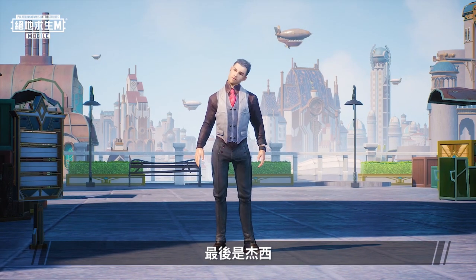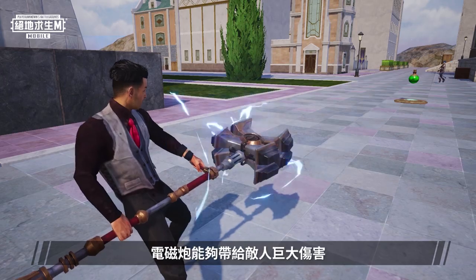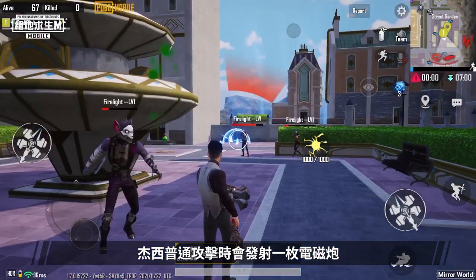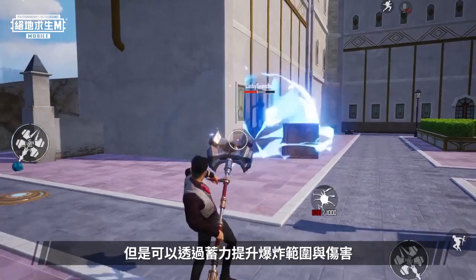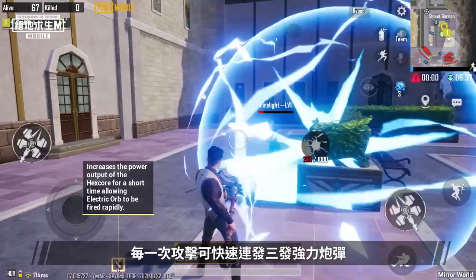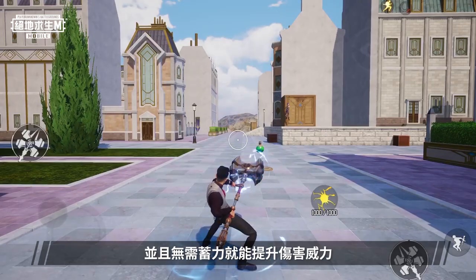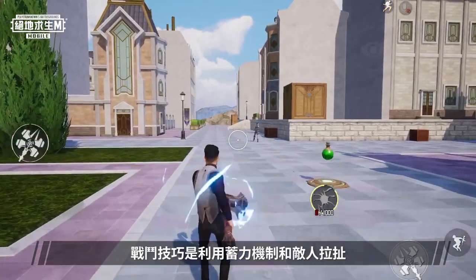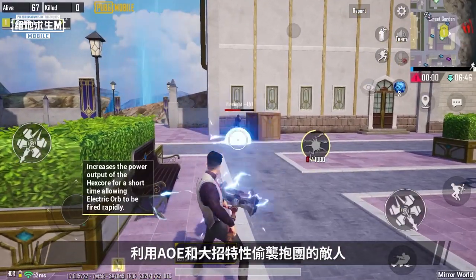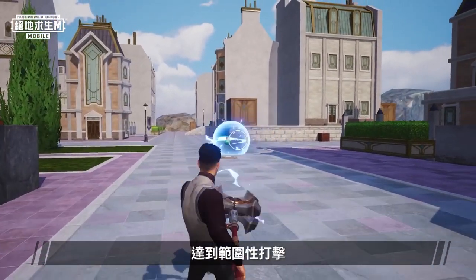Last but not least is Jayce. Jayce's weapon is a hammer that shoots electric rounds, which deal a lot of damage to enemies. His normal attack shoots an electric round, but he can charge his shot to increase his explosive range and damage. His skill charges his weapon, allowing it to shoot three powerful rounds consecutively with every attack and increases its damage without charging it first. The trick is using him to mess around with enemies by charging his weapon, then ambush enemies who group together with his AOE and ultimate to deal damage to all enemies within range.